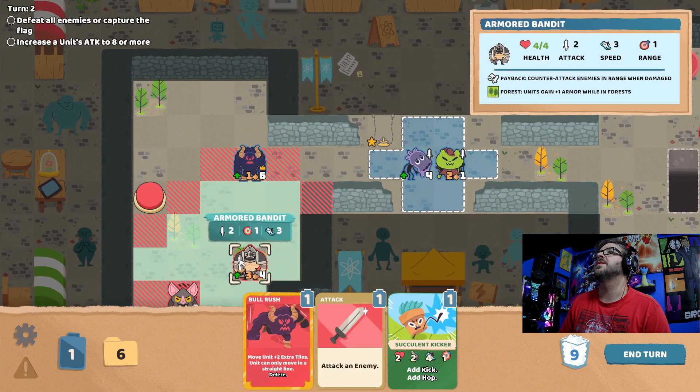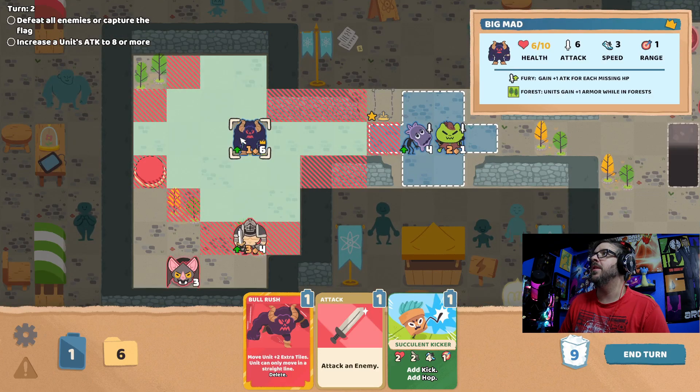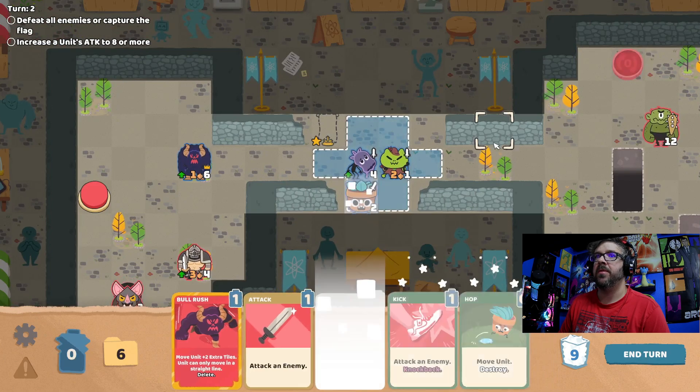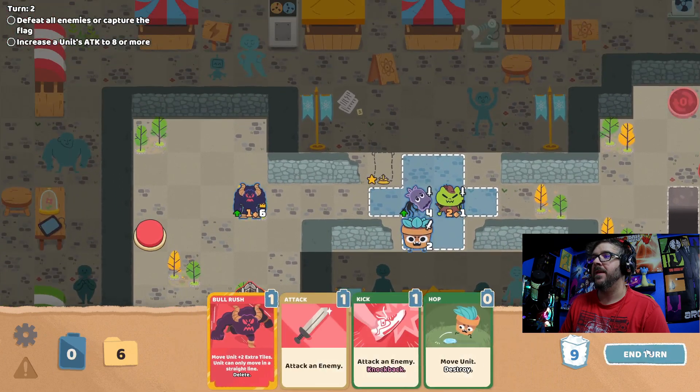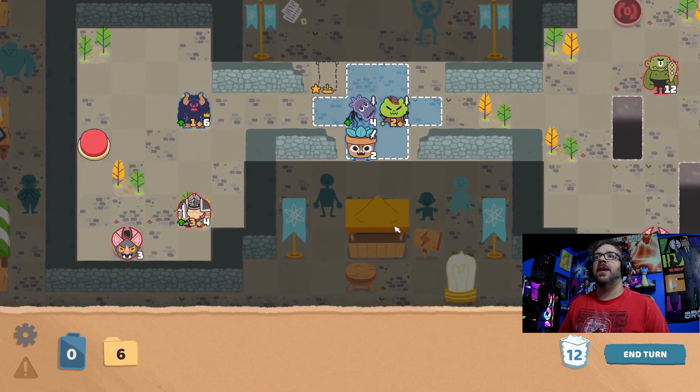This is where it gets nice. Two attack, one attack — we'll be able to take that, no problem. And I'm also in a forest tile, so that's good. We can play our Succulent Kicker. We're gonna be hitting that eight in no time.